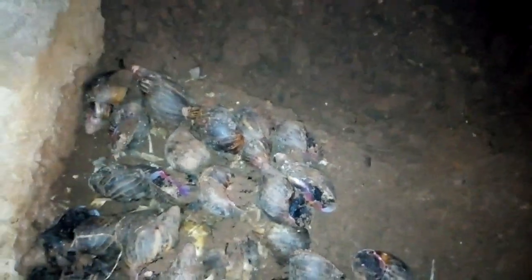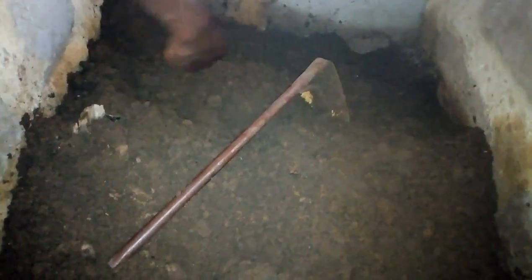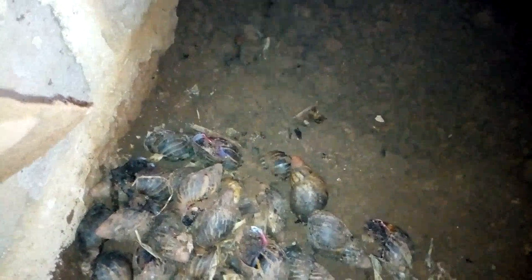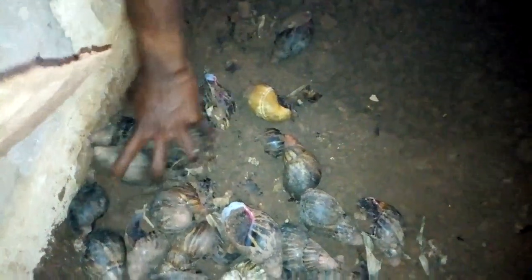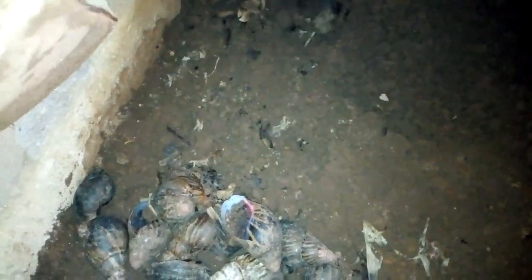We have some more eggs here as well — a clutch of six. Let's check this other side. We still have some snails here, so we need to level this part. I'm transferring the snails over to the other side so we can sort from these other points and see if we can still get some more eggs within this area.